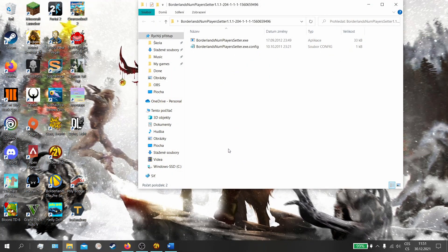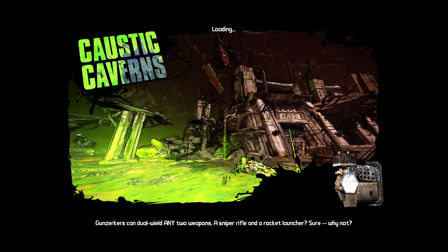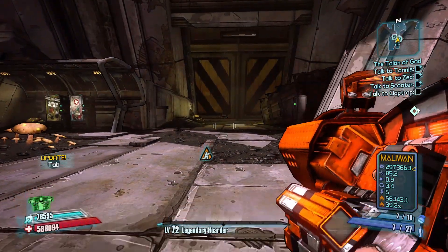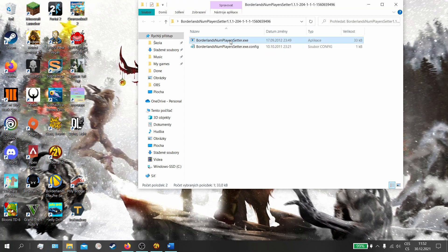Now we'll have these two things inside. The first is the executable file we will be using. First, you need to open your Borderlands and load some map — for example, Caustic Caverns, because that's where you farm the Vermivores.